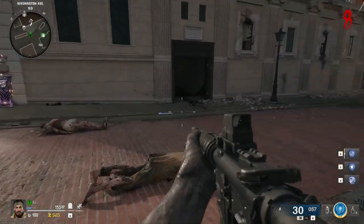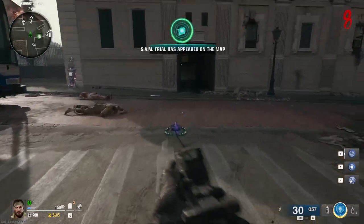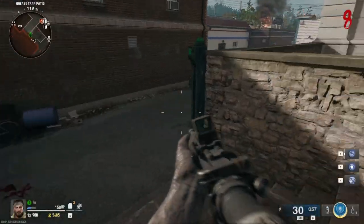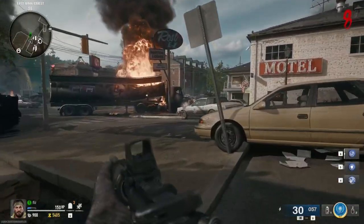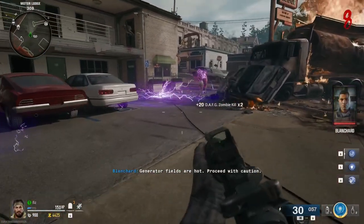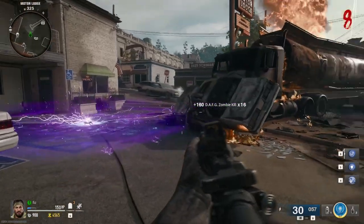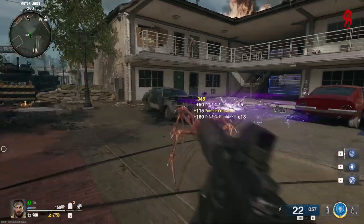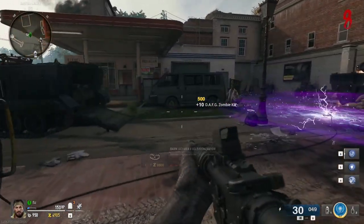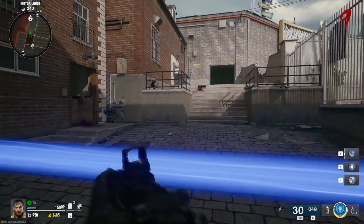I've got a feeling we need to activate these machines and collect dark aether energy from these aether canisters. A Sam trial has appeared on the map at Fuller's Liberty Lanes — I don't know where that is. As I was saying about the movement, I can slide and dive on separate buttons. We're getting a lot of kills here. There's definitely some kind of system to collect zombie souls with these dark aether deconstructors.